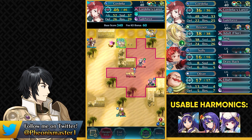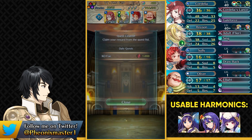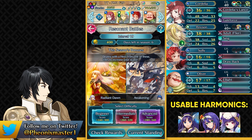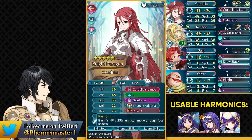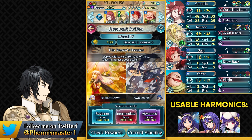That is going to be it for this week by taking out that Green Thief. Cordelia did a really fantastic job — Triangle Adept and Pass both helped tremendously. I was actually surprised that Pass got such good use on this map.